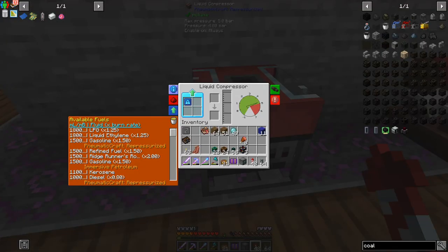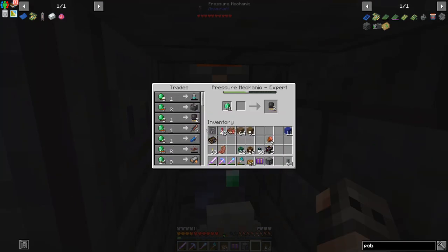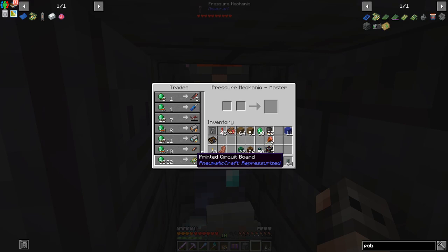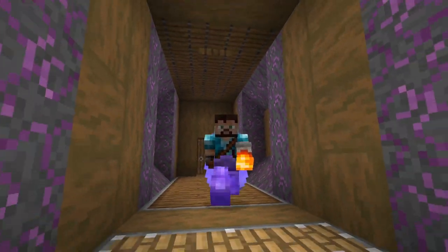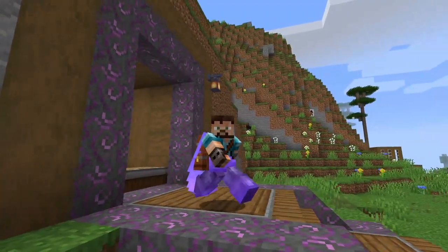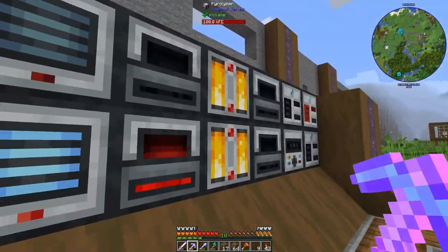I can buy PCBs from the Amadron tablet! We buy transistors, and we can purchase PCBs — though it is expensive early game. That's going to be very useful once we get plastic. Our ore processing unit seems to be complete. I also brought the pyrolyze ovens because I have Fortune 7 on my pickaxe and we get a ton of bitumen.